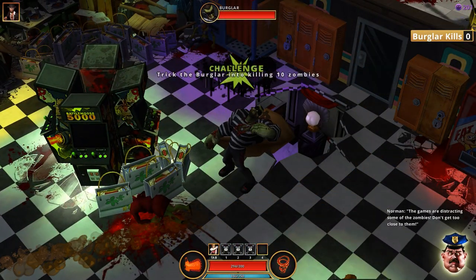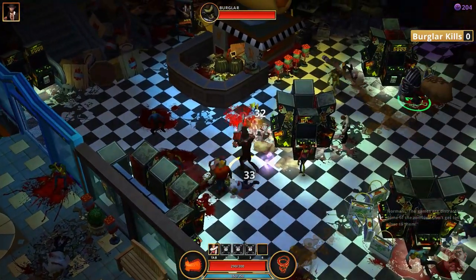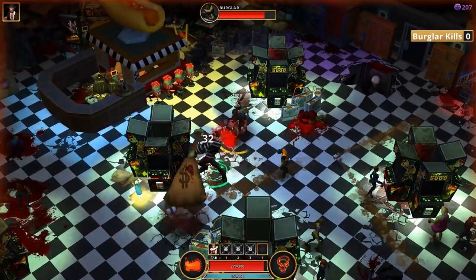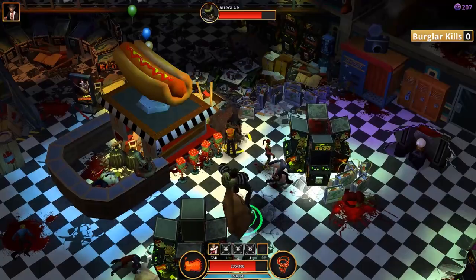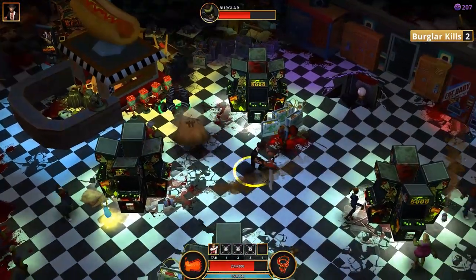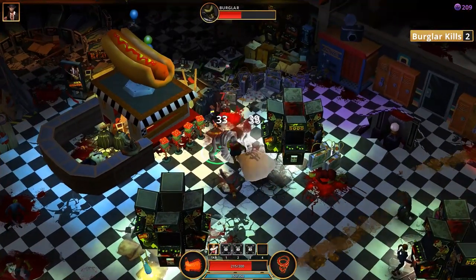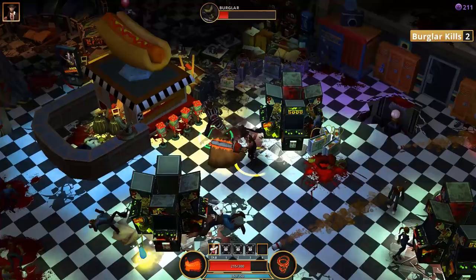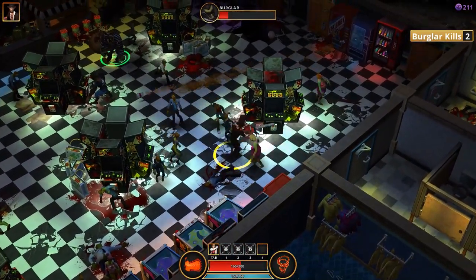Here is a boss encounter. You get challenges with bosses where you can earn extra rewards or achievements. This boss has a giant sack and he just hit me with it. He has way more health than a regular enemy and has special attacks. I need to defeat him to progress.